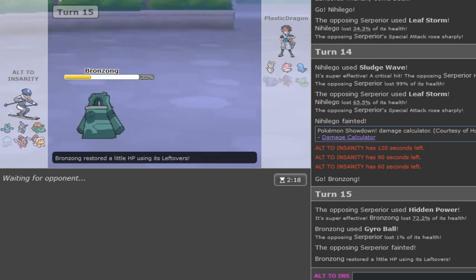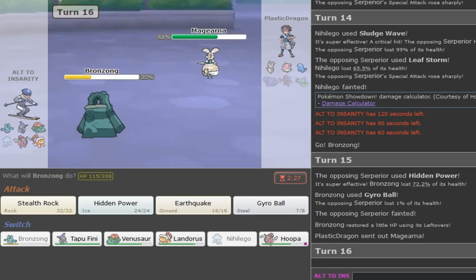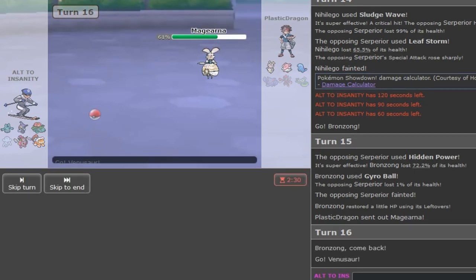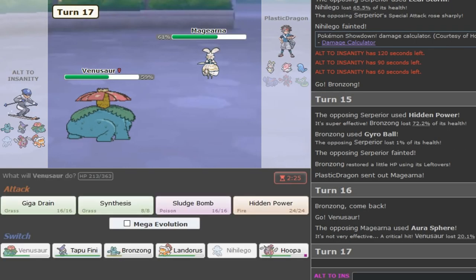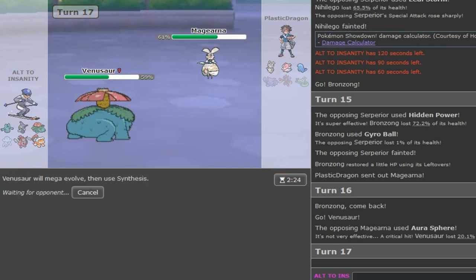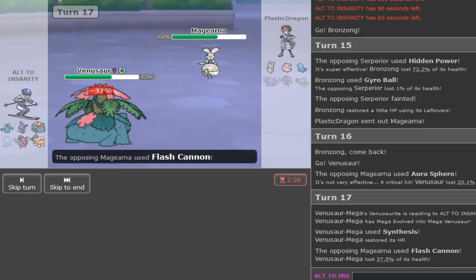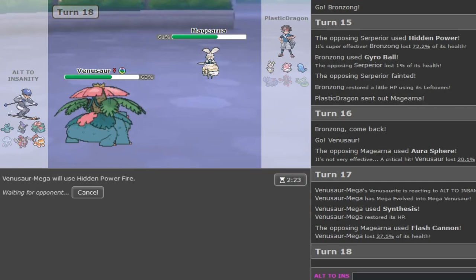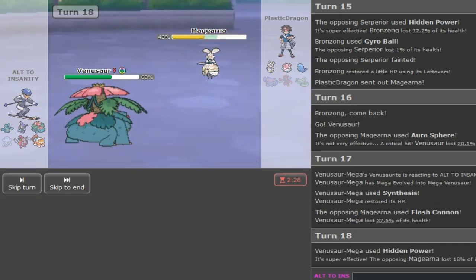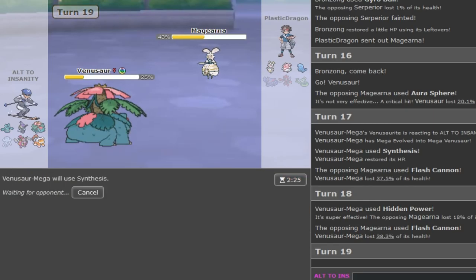Venusaur probably was able to take a hit too, but Venusaur is just really nice to switch into Magearna. He gets a critical Aura Sphere but that's fine - I can just Synthesis up. If he goes to Blissey, fine with me. If he stays in, fine with me. I just want to keep Venusaur healthy. He does a lot of damage, and if he gets the SpDef drop and it's Assault Vest, that does nothing. I can Synthesis up again.